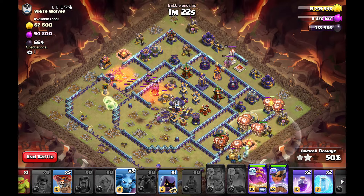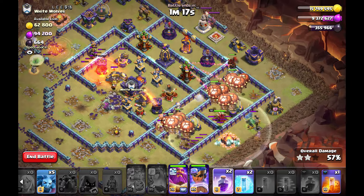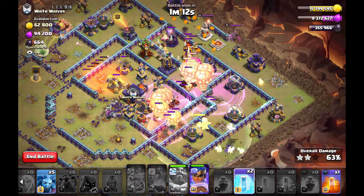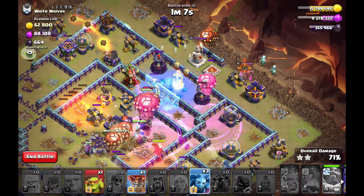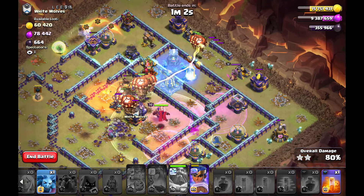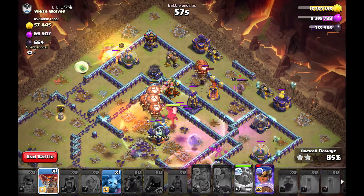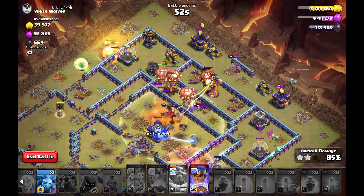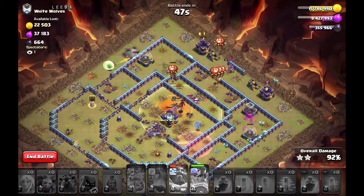My queen can't survive but she got nice value. I still have spells and my LaaLo to power through the core — two balloon groups, one outside and one in the core, to crush the monolith. My royal champion survives in the core despite dealing with ground skeleton traps, so I use her ability. Lou Stevens goes down too, and with cleanup troops this is no problem. Thanks for watching — I hope this helped and see you again tomorrow.